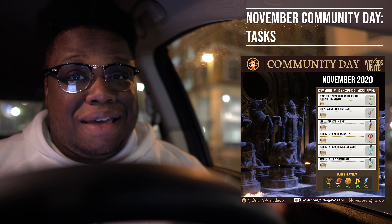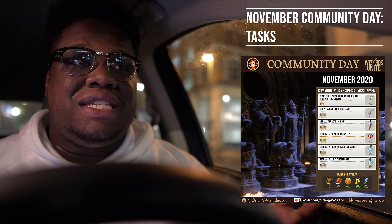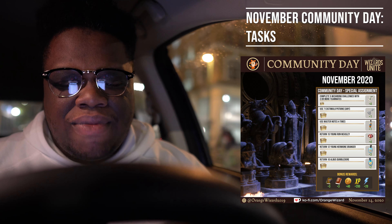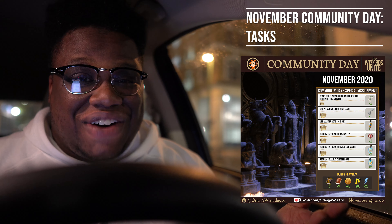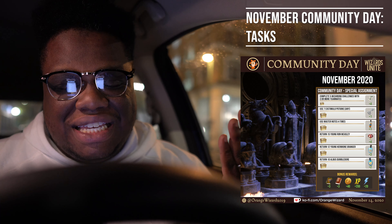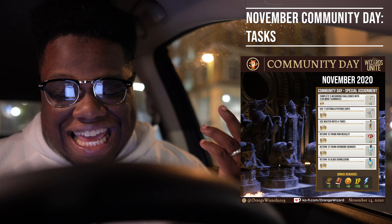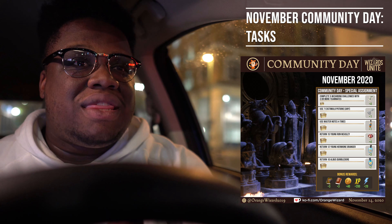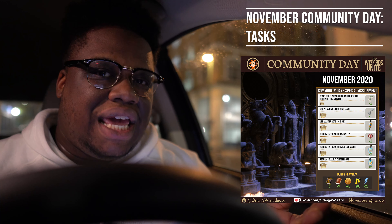Then use Master Notes four times — easy money. We're already going to be brewing Tonic, so that's going to be so clutch. Then for the foundables: return 15 of the Young Ron Weasleys, 12 of the Young Hermione Grangers, and 10 Albus Dumbledores. Again, reasonable within 24 hours, and I think doable with the pattern of great spawns from the Tonic that we've been seeing of late.